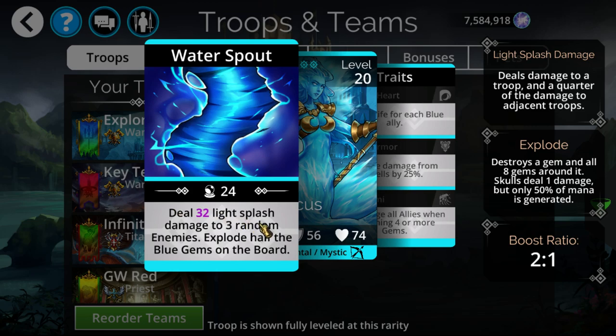It looks like it's going to be pretty solid, because it has more damage than Infernus, and Infernus already had a pretty substantial amount. It gets to explode half the blues on the board, which is both good and bad. Infernus has a random four-explode, which is consistent since it's not reliant on any one color. The biggest issue is if the enemy denies blue — like on Blue Guild War — they'll probably counter your blue, substantially lowering the explosions.